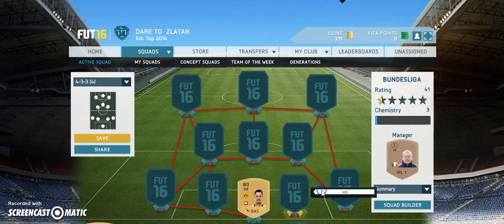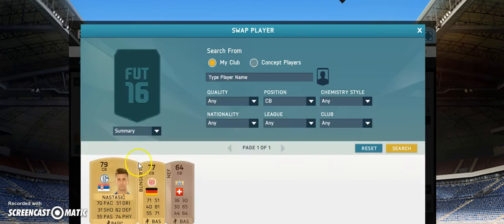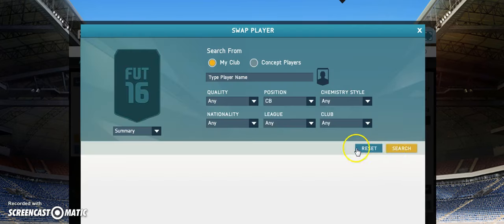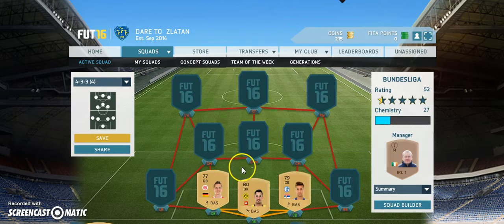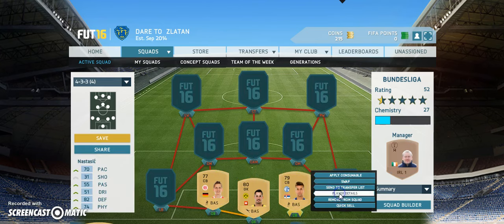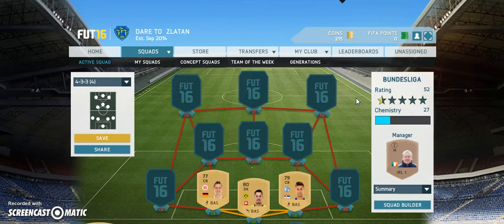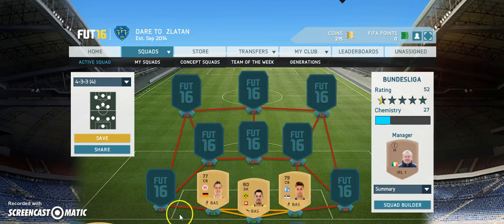Going into the two centre-backs — obviously we wish that Rudiger would still be in the Bundesliga, but he's gone to the Serie A, otherwise I probably would have had him in. We have to go with Nastasic as my first defender, and Bungert — bit of a weird name, but he has 81 defending and 71 pace, and he's cheap anyway. Nastasic is one of my most expensive players at 700 coins — I was going to get him for 450 but someone outbid me. Bungert looks like a pretty good centre-back for 550 coins.